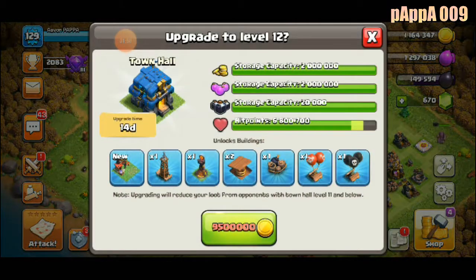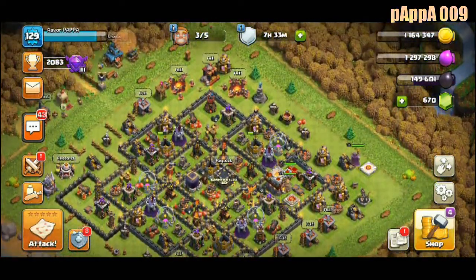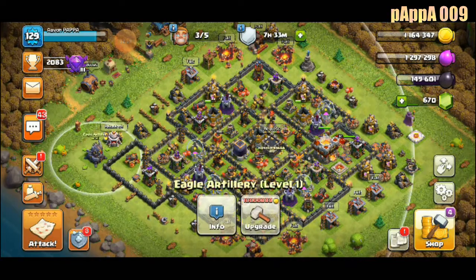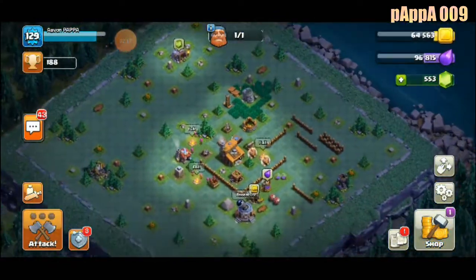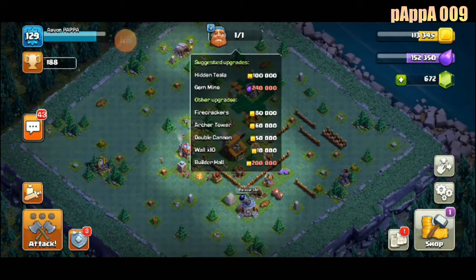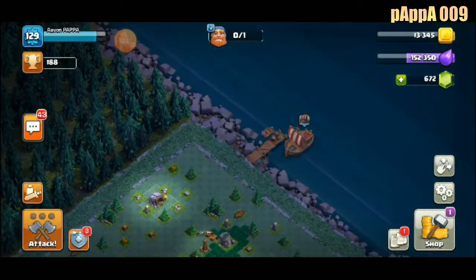This is available too — I mean this is upgradable now. But one thing I have to do first. What do you guys think — should I boost it up or post it later? Okay, we'll boost it up later. Let's collect some gems — got two gems only. You can upgrade the hidden Tesla, just go upgrade it if everything is fine.